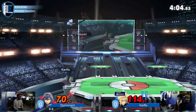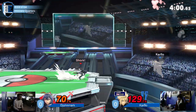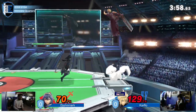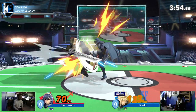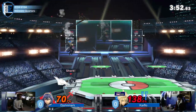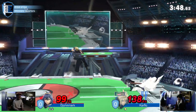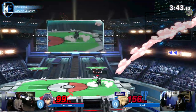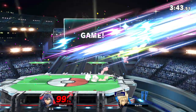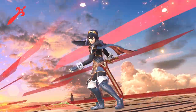Nice grab. Could not juggle at all there. That Nair is going to put in pressure. Dijon really just trying to lock this space down to get the stock from Carflow. But Carflow is swinging with that forward-air, trying to make an aggressive statement to come back into this game. Unfortunately, that Nair is going to be waiting for Carflow to get back onto stage — and that's going to end the stock.